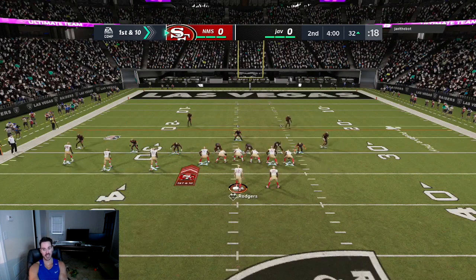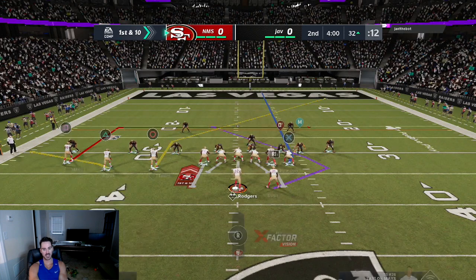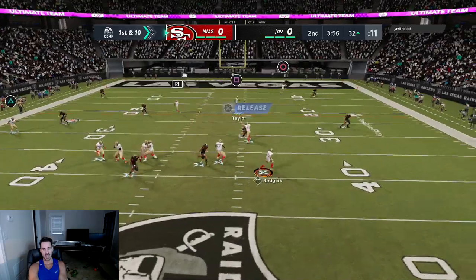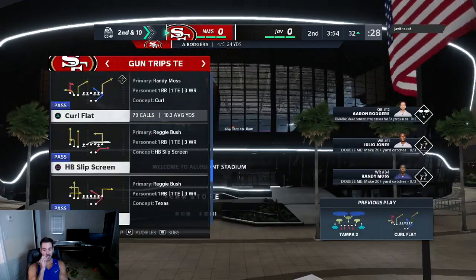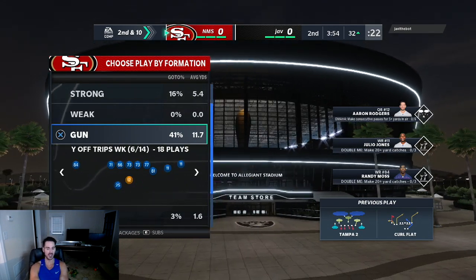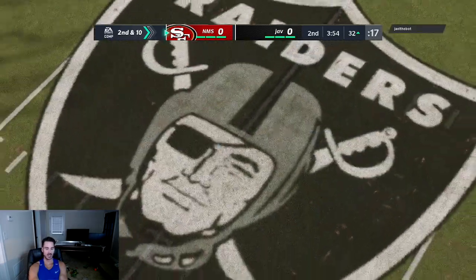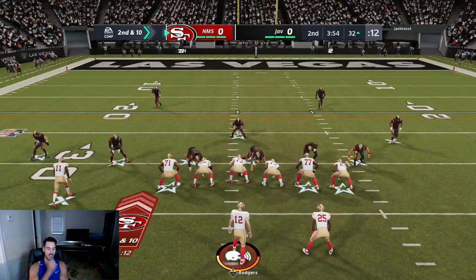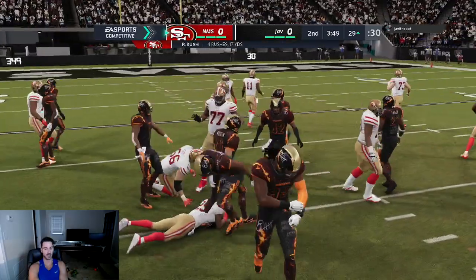We're still in field goal range and we got a stop on defense. At this point, it's just don't do anything stupid. When I get in these situations, a lot of times I try to go for a big play to get a touchdown because I don't want to get stuck in the red zone. I might have had something there but it looked a little too close, so we're just going to throw the ball away — no need to force something. Coverage is tight, you're getting chased — it's a risky decision to try to fit it in. We've already guaranteed ourselves at least three points if we don't make a mistake.